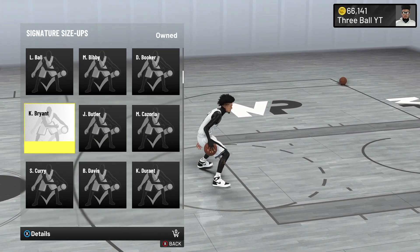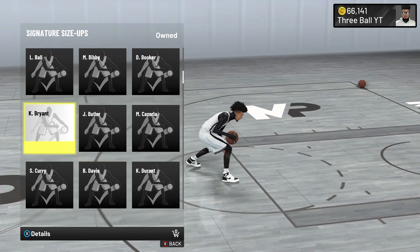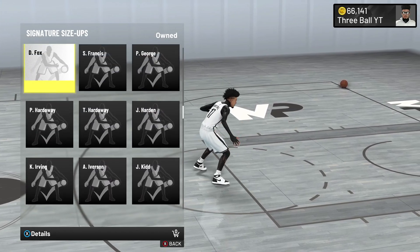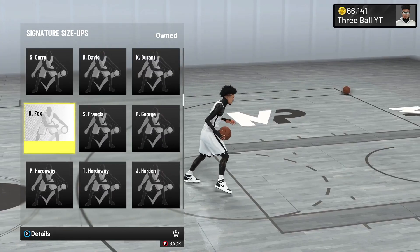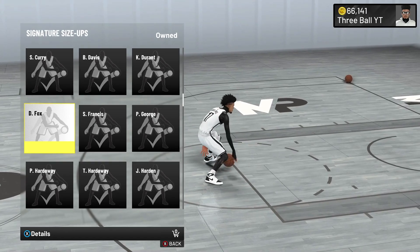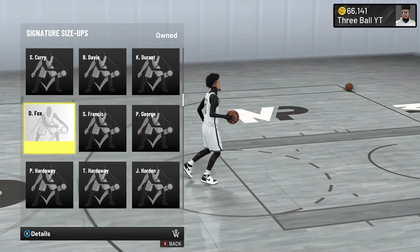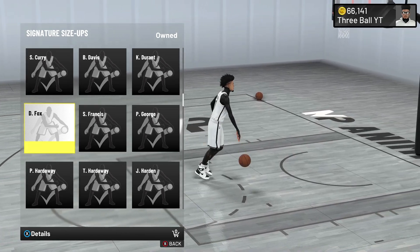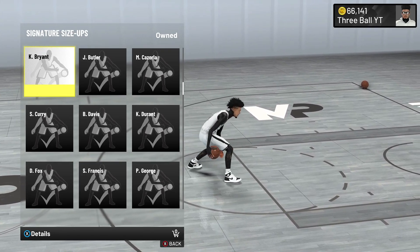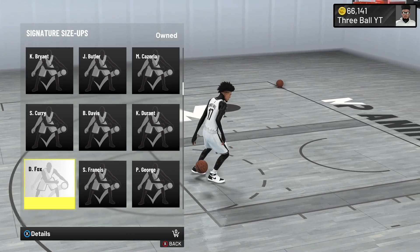At an 80 ball handle, the three best signature size ups are Kobe Bryant, De'Aaron Fox, or Dwyane Wade. My top pick is De'Aaron Fox — really fast side-to-side with great combos. Second is Kobe Bryant because you get the Kobe spin from 2K20, but it's not as effective. So if you have an 80 ball handle, go with De'Aaron Fox.